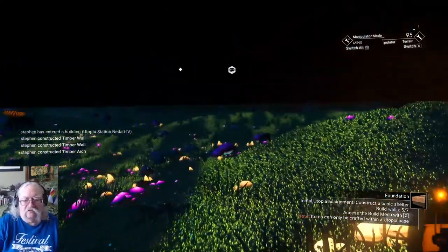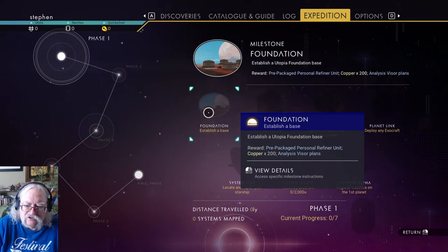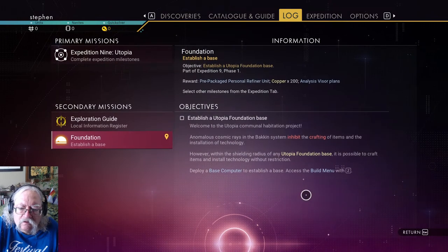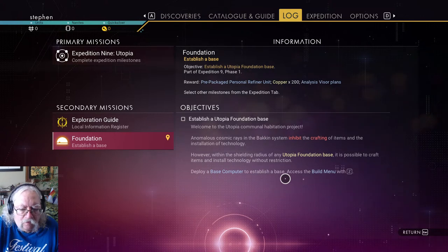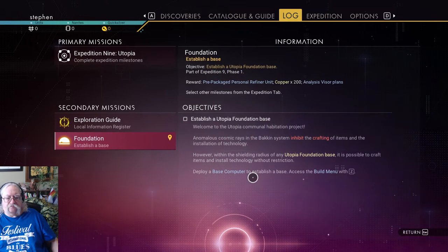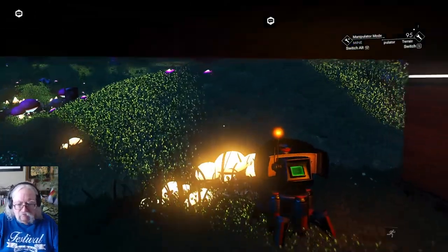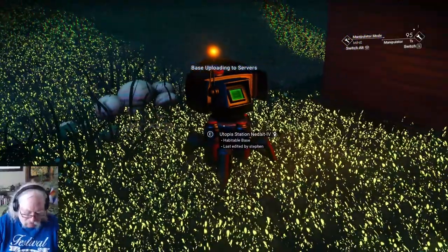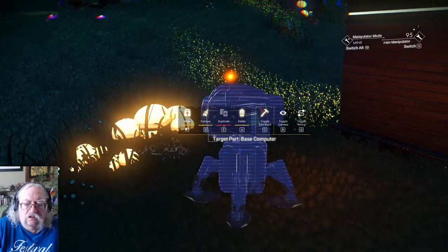This will keep me safe enough. Let's claim my expedition prize. I have established a base. All it says is deploy a base computer, which I have done. Let's upload it. Let's move my base computer into the corner there. I've done that. Shouldn't I be able to claim that? Maybe I need to build more of a base.